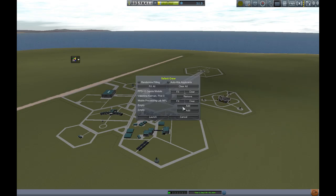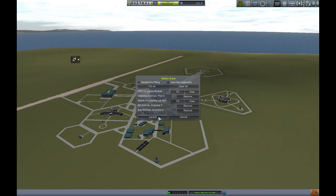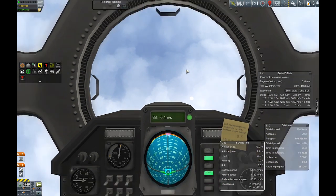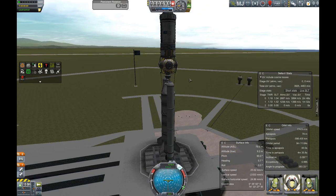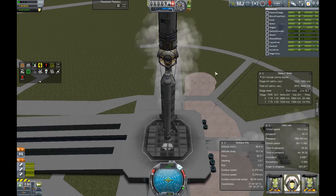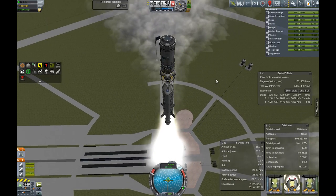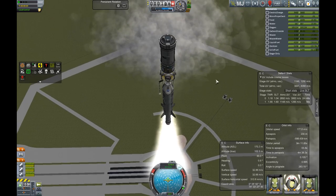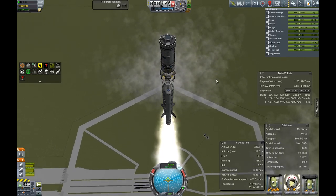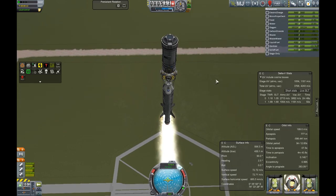Now I have my first mission with more than one Kerbal. I put Valentina in — not Jebediah, because this will be a long-duration mission — and I put Bill and Bob in so they can accompany her. This is the launch of the first Kerbal space station, the KSS, with a nice little viewport on top. I'm going to show this launch at normal speed so you can appreciate it. I put a lot of struts in to make it very stable. We've got two solid rocket boosters on the outside, and in the middle are two of the large three-and-a-half-meter tanks with a Skipper engine on the bottom — not the Mainsail, the Skipper, because it was enough. This gives us a total delta-V of more than 4,300 vacuum delta-V.